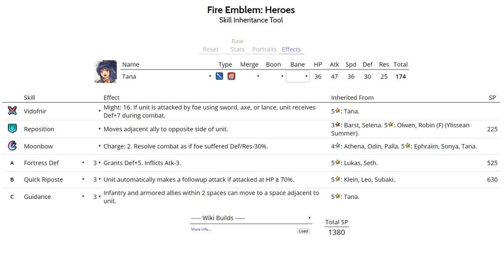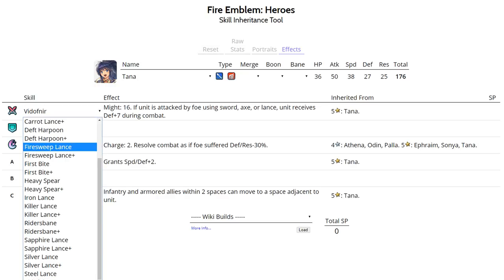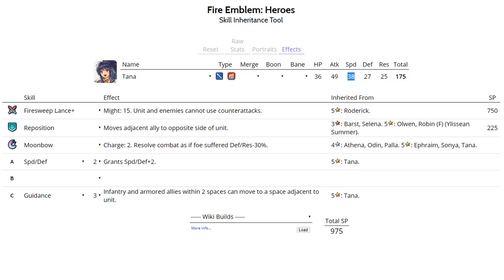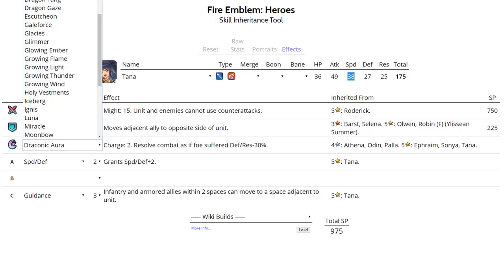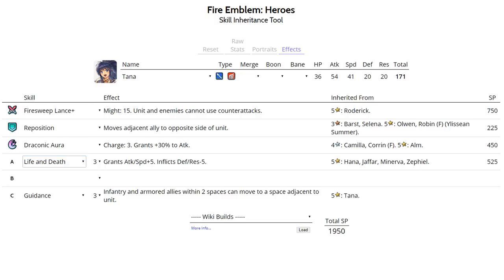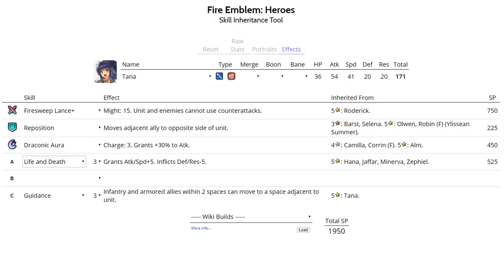These first two sets don't make her top tier, but the next sets definitely make her one of the best Lance units in the game. With Firesweep Lance+, she becomes the best poking unit in the entire game, doing a slightly better job than Cordelia due to her higher Speed. Run Reposition and Draconic Aura as her special — it gives consistent 16 points of damage with Life and Death. Life and Death 3 is the premium slot A option, but you can run Darting Blow or even Life and Death 2 from a 4-star Hanna.